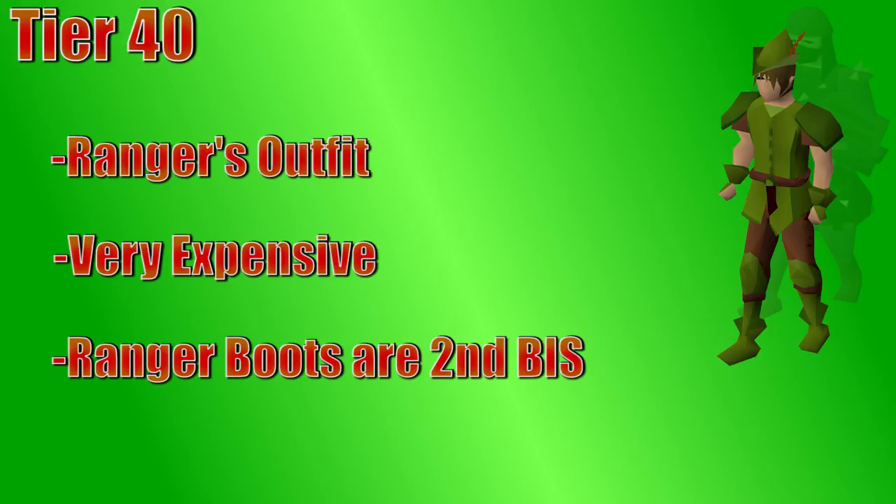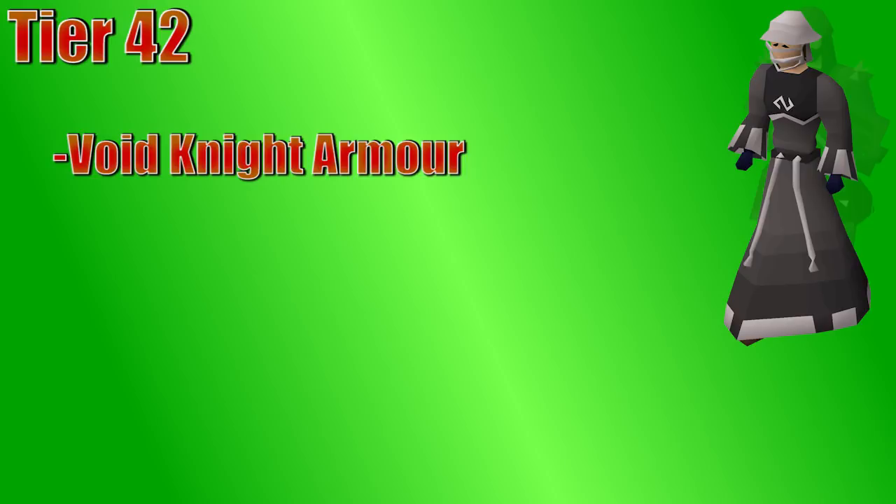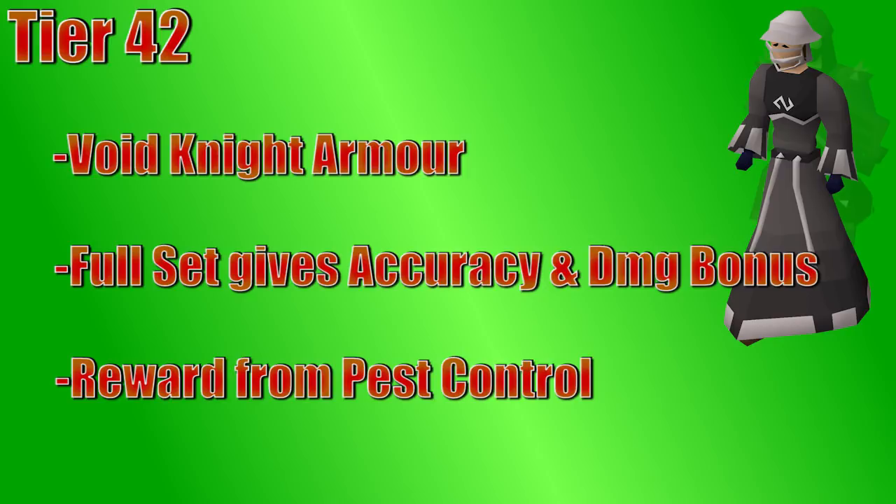At level 42 range and defense, you can now wear void range gear, which is a reward from Pest Control. You do need to wear all four pieces of void to get the bonus, but if you have the gloves, the top, the bottom, and the void ranger helm on, you get a 10% boost to accuracy and damage for range. If you upgrade to elite void, it's a 12.5% boost. Void's not very helpful at lower levels, but in the 90s, it's some of the best-in-slot gear depending on what you're doing. Void has very low defense, so it's not great for a lot of bosses that hit very hard, or when you're learning a boss — especially for raids, if you're taking too many hits, it's better to wear armor with better defense until you can dodge most of the damage.